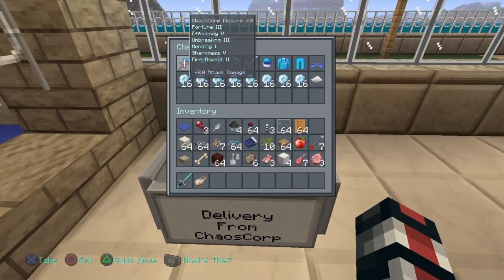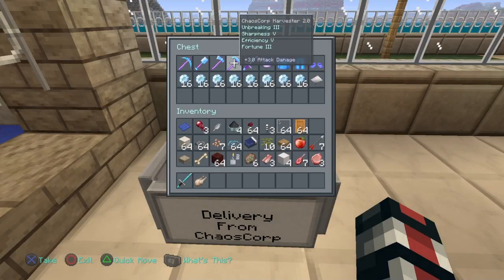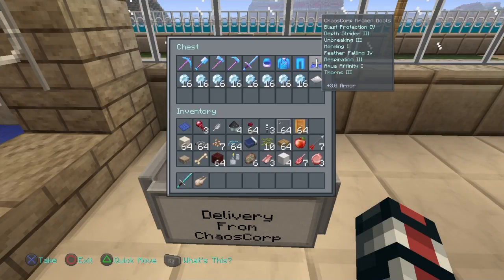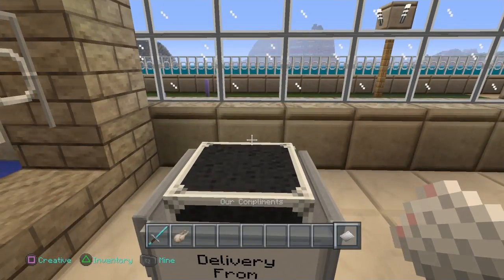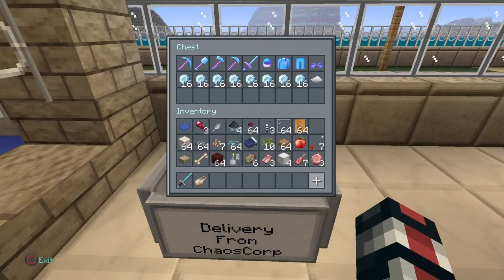Okay, so you've got: Chaos Corp Fissure 2.0, the Tunneler 2.0, Master Axe 2.0, Harvester 2.0, Supersword 2.0, the Anti-Headshot Helm, the Invincible, Fireproof, and the Kraken Boots — all of which are our finest products, and all of them have one thing in common: they're completely unique. Most products are done as marks — Mark One through Mark Five — but yours are given extra enchantments and named 2.0, making them our newest and best prototype products yet.